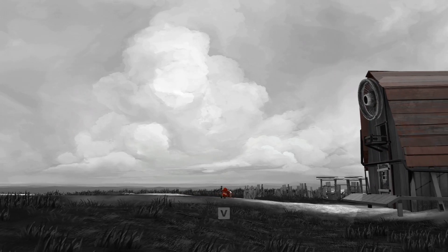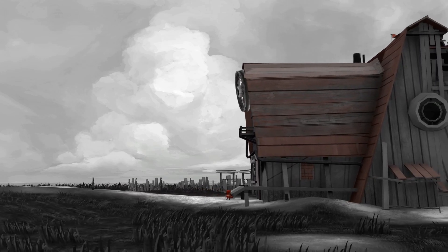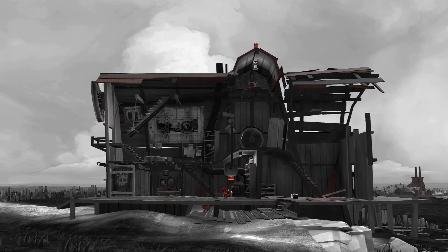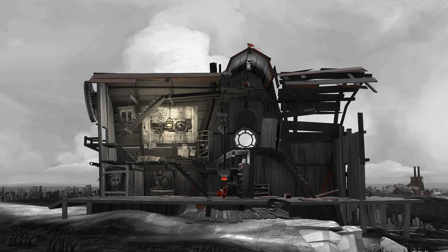The first thing that's gonna hit you in this game is the simplicity of the artistic style. It's monochromatic — everything's in black and white grayscale, except for some tones of red which help you find interactive objects in your environment, like buttons or the parts of your ship that you're gonna be controlling.